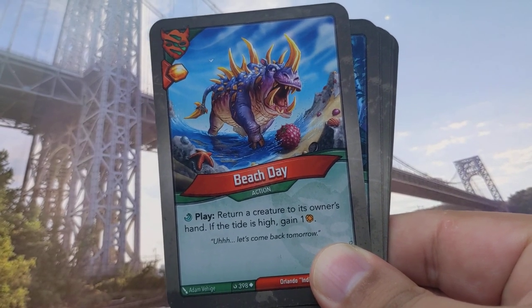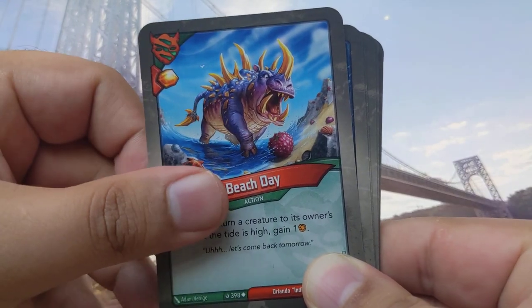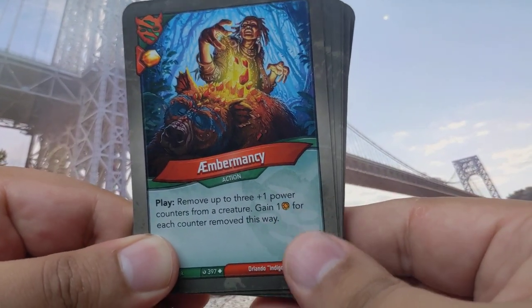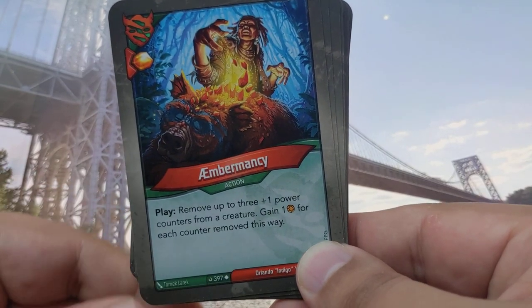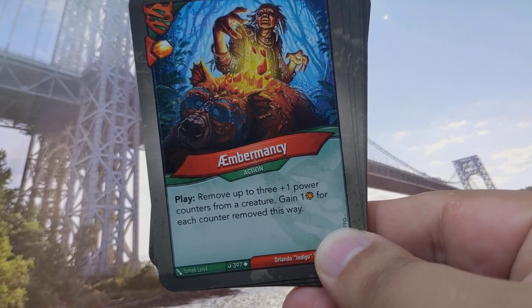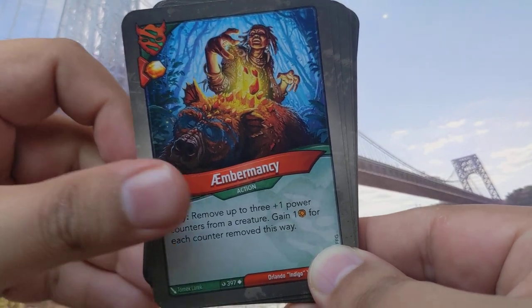Mushroom Man gets plus three power for each unforged key you have — very useful early on. Beach Day Play: return a creature to its owner's hand; if the tide is high, gain one. Emblemancy — haven't seen this one, it's uncommon, might have just forgot — remove up to three plus-one power counters from a creature, gain one amber for each power counter removed this way.